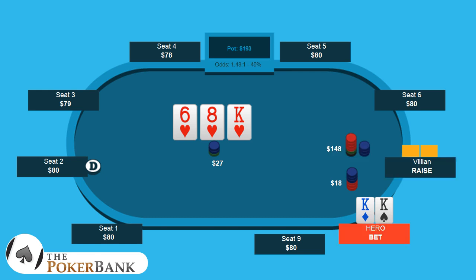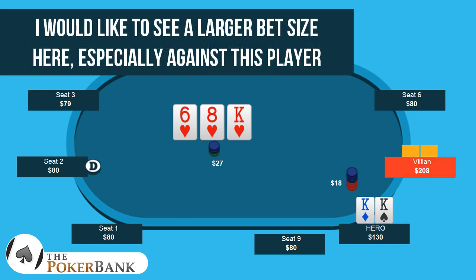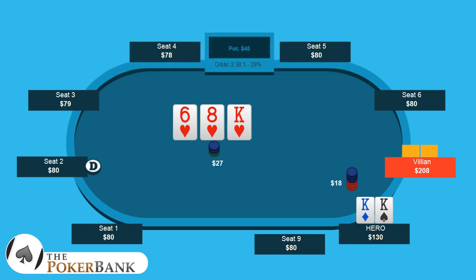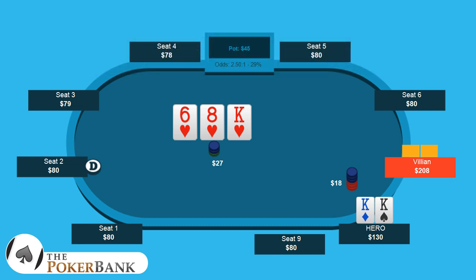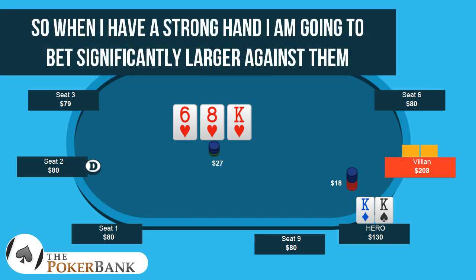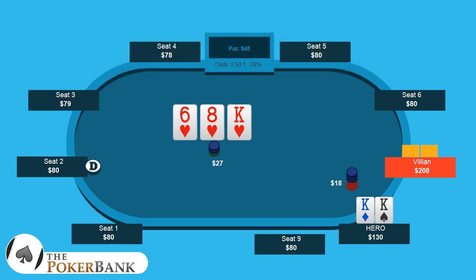Hero decides to bet $18 and ends up facing a check-shove. Backing up a couple quick ticks — I like the fact that we're betting here, I just like to see a larger size. Yes, this is two-thirds pot and that's normal, but we're playing against a very specific kind of opponent — one who's going to make a lot of mistakes post-flop and overvalue a lot of things. That means maximum inelasticity: when I have a huge hand, I'm going significantly larger. I don't have to be balanced — I can just go huge in my big hands and watch them make a tremendous amount of continuance mistakes. I'd really like to see this be probably around $25.